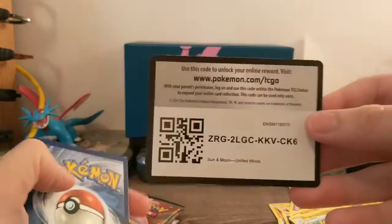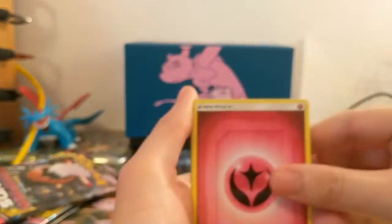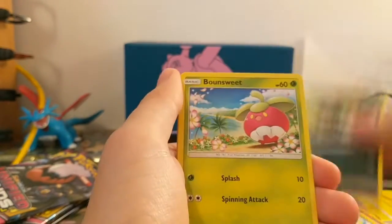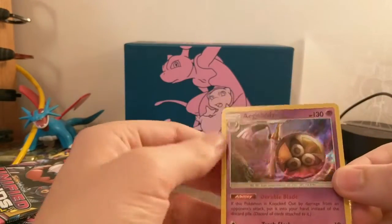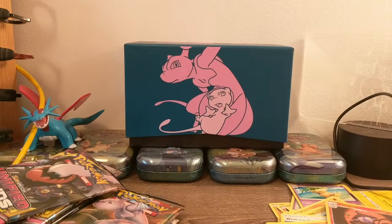All right, here we go. I also said in the last video I want a Rainbow Rare in this opening. Gabite, Sneasel, Bonsweet, another Joltik — a lot of Joltiks. Rylou, Lampert, and an Aegislash holographic. So that's the first hit of the day, and not a repeat holographic — I have not opened this holographic yet, so that is very nice.